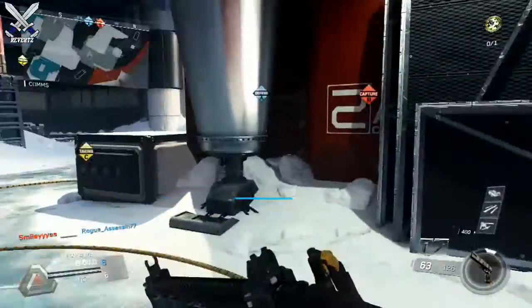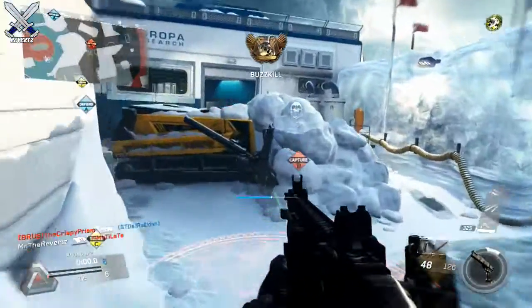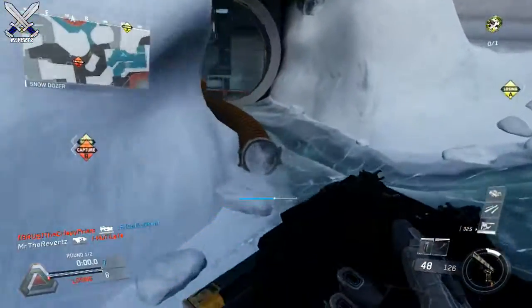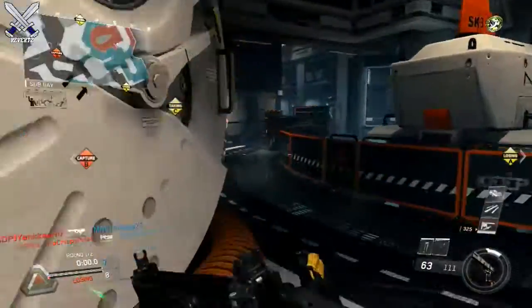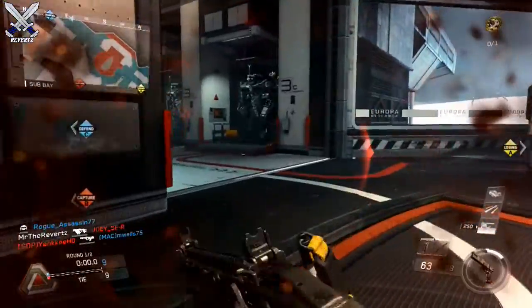You can also pop up towards the middle of the wall run and capture B domination, or take out anyone that is capturing B. This is a really good wall run — I've been using this at the start of every single game mode, especially for domination, because I can make a straight push to A.